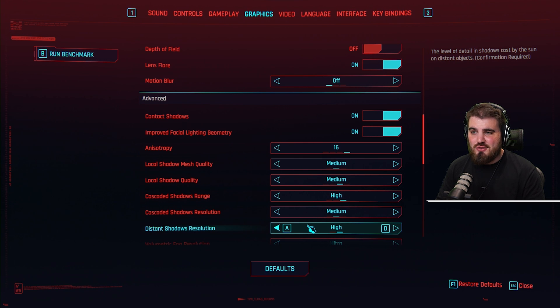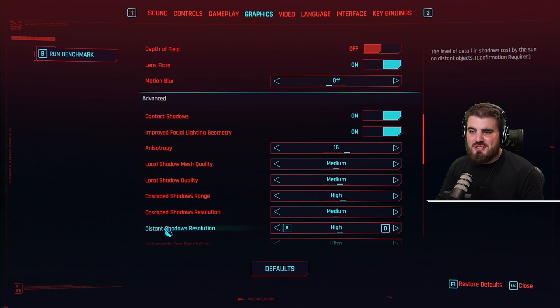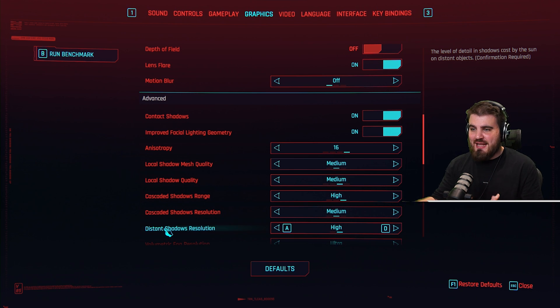Distant shadows resolution is sort of a combination of the two previous settings. Assuming we've got cascaded shadows range on high — which we do — it's going to determine how those really far-away shadows look in game. Interestingly, there isn't much to debate here — there's little to no FPS effect from turning this from high to low.